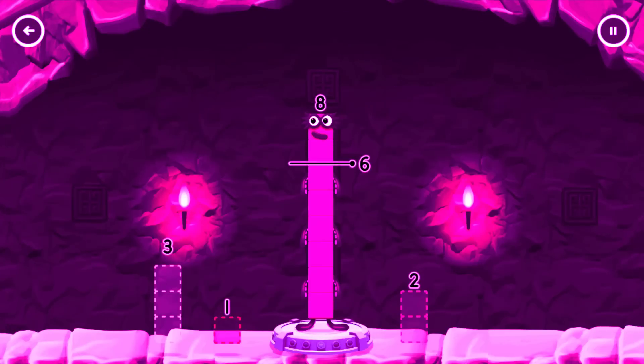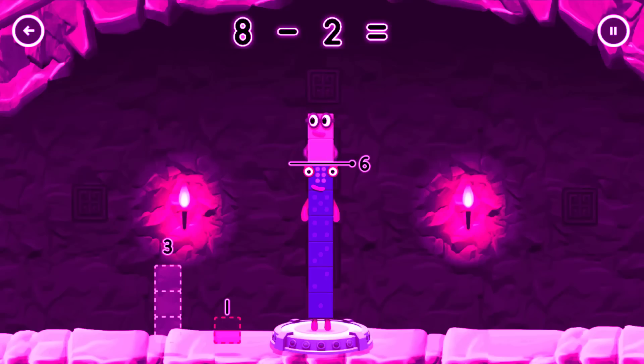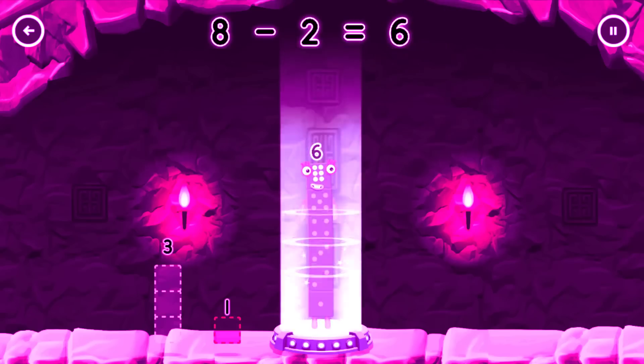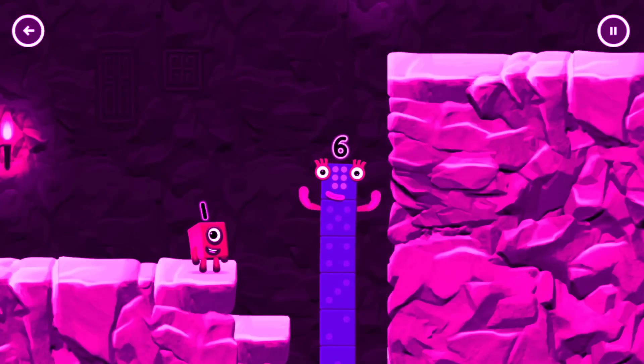Take Number Blocks away from 8 to leave 6. That's right! 8 minus 2 equals 6. I am 6 in the mix!